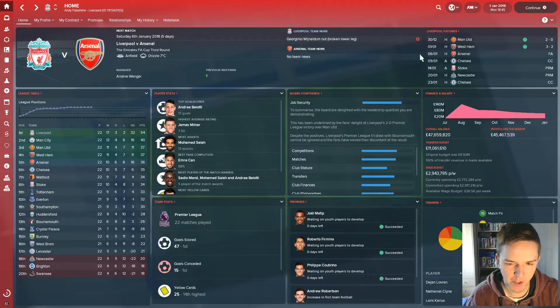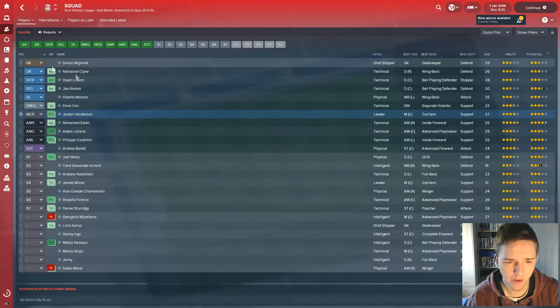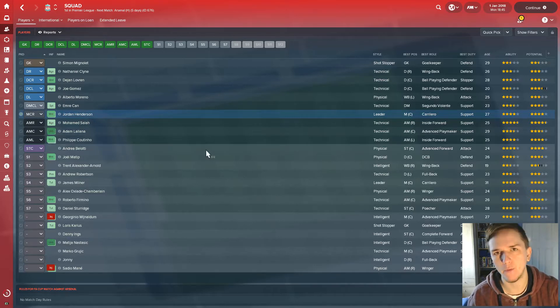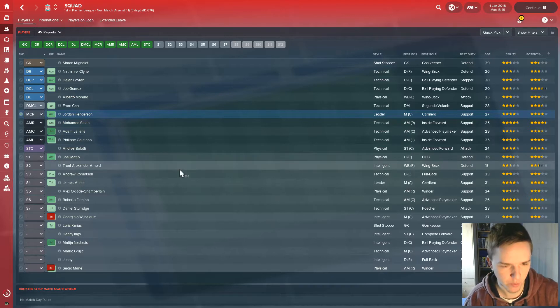With the January transfer window open, there's 11 million pounds in our budget, though the wage budget is a bit low so that might need shifting around. The only position I really want to fill is a defensive midfielder that is actually defensive. Emery Chan plays there sometimes and Henderson is registered as a deep-lying playmaker. We don't really have a ball-winning midfielder or an anchor man — not since we lost Lucas Leiva to Lazio. He was that kind of player, and now his departure has left a void we need to fill.